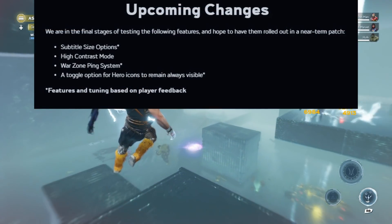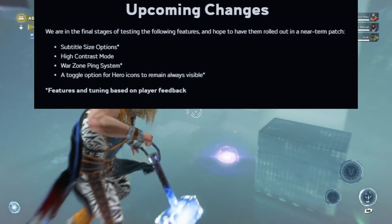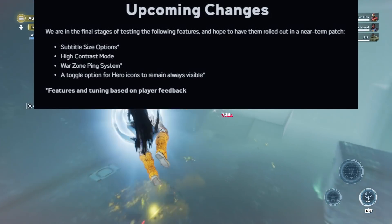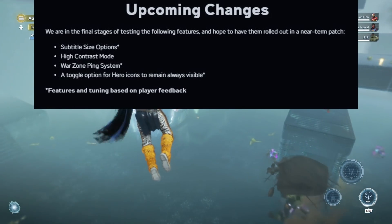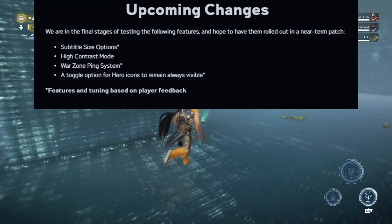For upcoming changes, they're in the final stages of testing and hope to roll out in a near-term patch: subtitle size options, high contrast mode, a warping system, and a toggle option for hero icons to remain always visible.